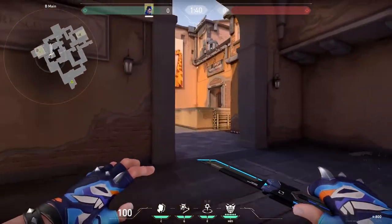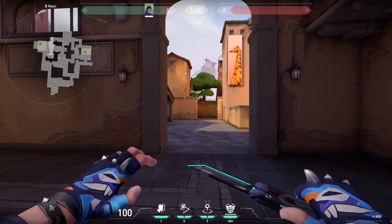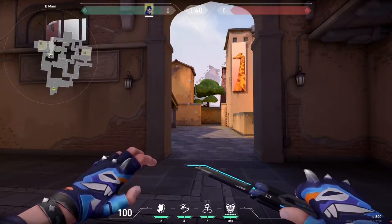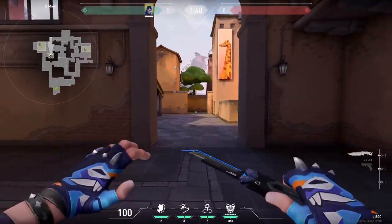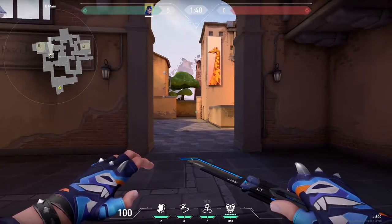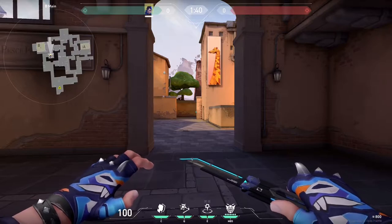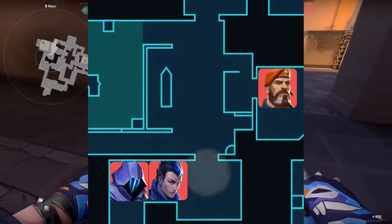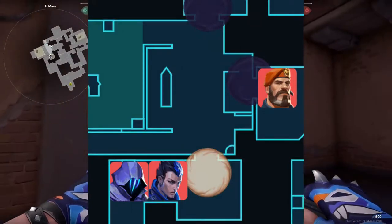Moving over to B site executes. Due to the layout of garage and B site, it's actually very difficult for Yoru to entry here without smokes and support from his team. I'm not going to show any crazy mind-boggling lineups here — these are pretty simple, you throw the gatecrash in a spot and you take it or you don't. Most of these lineups assume that the enemy has either smoked off main, or that your team's controller has smoked off market and DT.